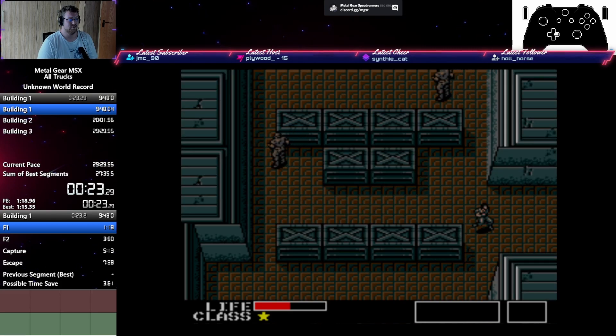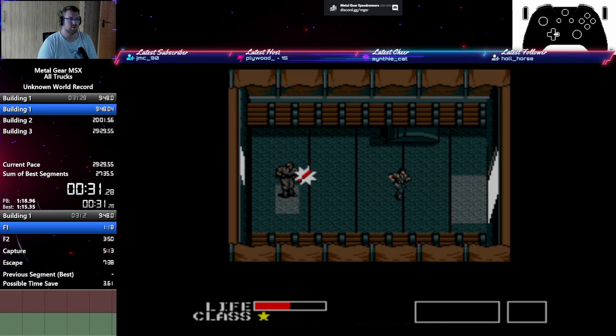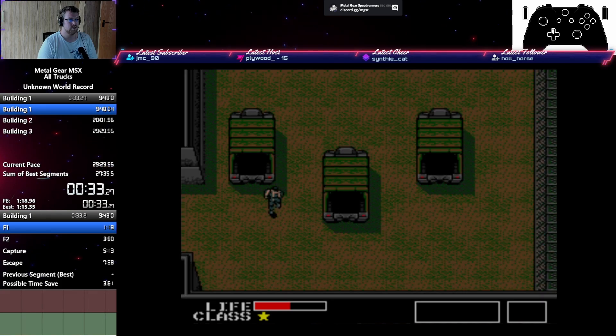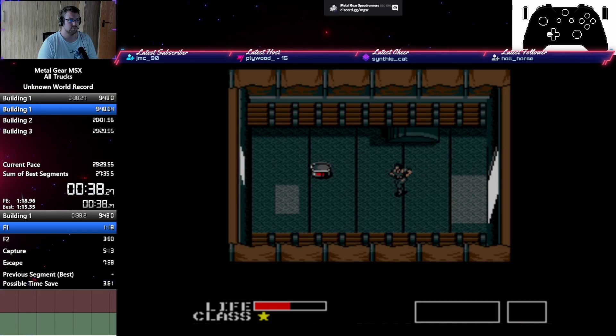We just go through the game as usual. We're going to go into this track where the scope is, then go out. As usual we're going to grab the level 1 card — it's required. We're going to grab a few rations here. As soon as we have 6 rations, then we're good to go.